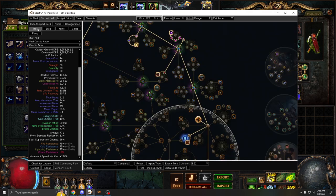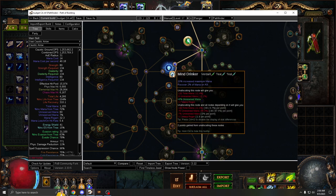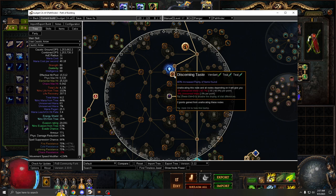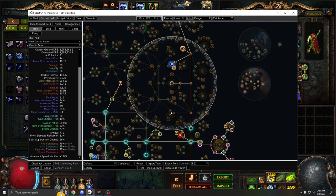For the Elegant Hubris timeless jewel, you just need one rarity node — you need it on Mind Drinker. Don't worry about the specific number; just use a Timeless Jewel calculator. I'll link one in the description below. It also has to be Caspero, so you can use Supreme.